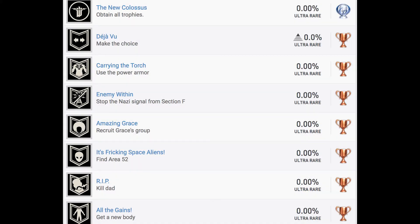I have looked over the trophy list already once before, and it looks to be somewhat similar to the previous Wolfenstein games, with quite a few differences as well. So our platinum trophy is called The New Colossus. Deja Vu, Make the Choice — these are all bronzes, so that's story related, I'm sure. Carrying the Torch: use the power armor. That's story related.